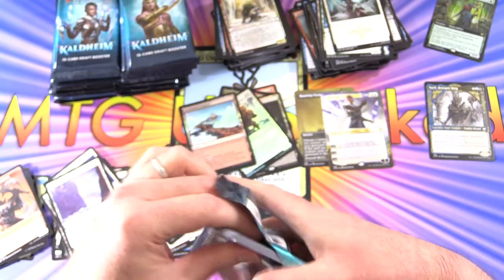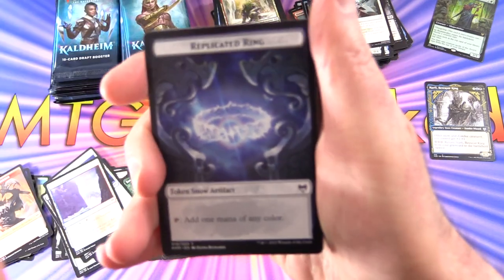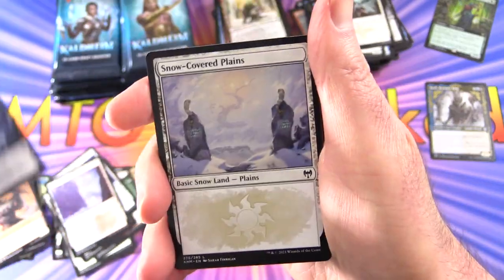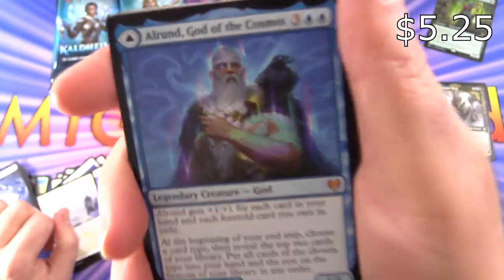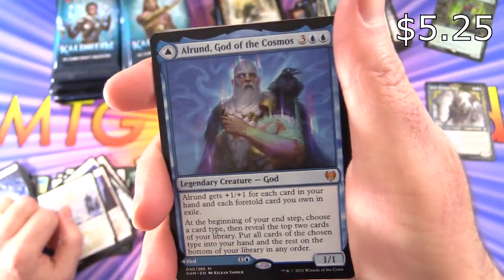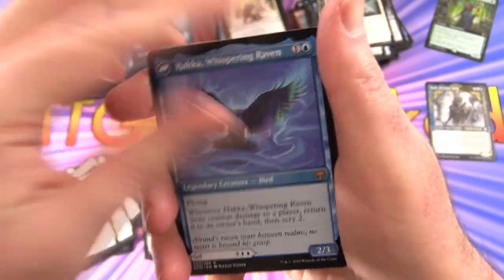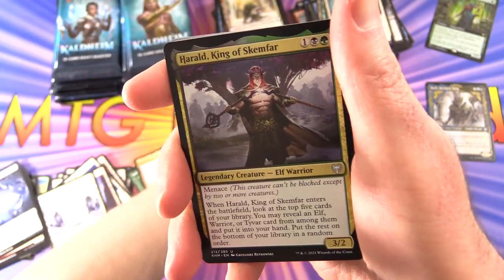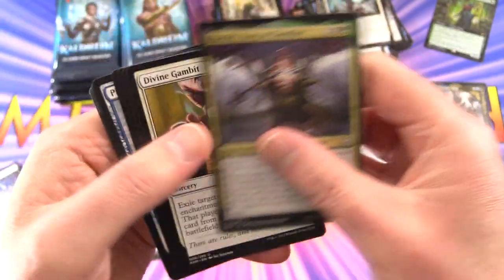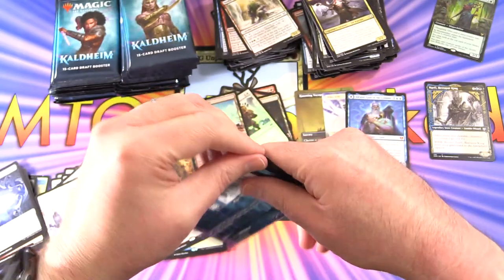If you have opened any packs of Kaldheim this pre-release weekend, or afterwards, have you had any crazy pulls? Leave a note in the comments. And another Mythic — what is happening here? Alrund, God of the Cosmos — back-to-back Mythics! Hacker and Whispering Raven on the other side. So three Mythics so far — good deal. And we're not even halfway through the box yet.